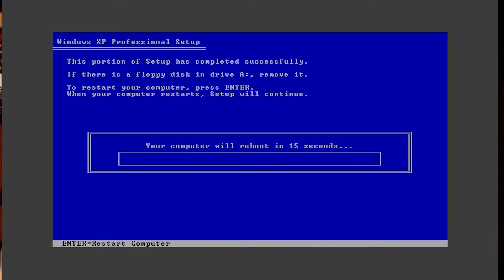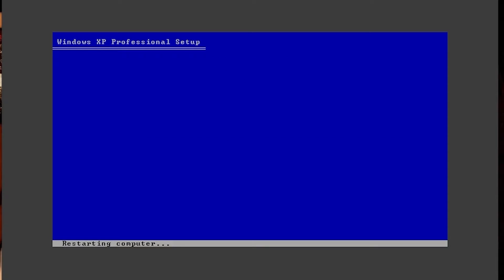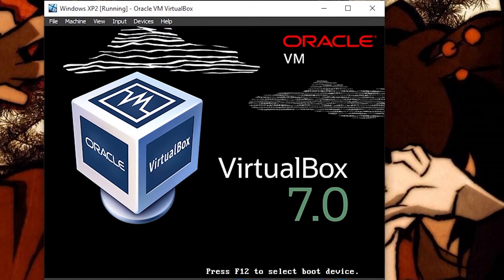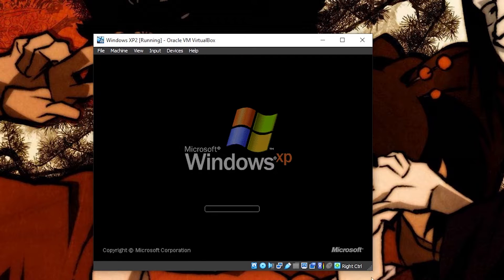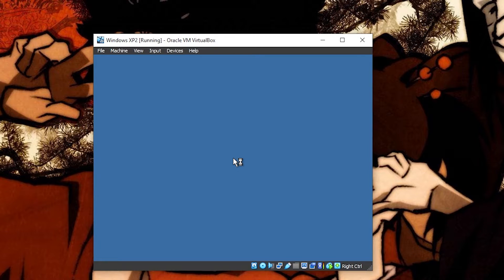It's going to say that the computer will reboot — this isn't your actual computer, this is just the virtual machine that's going to be rebooting. After the timer is up it's just going to restart the virtual machine, and then you're actually doing the Windows XP setup itself. Don't press any key here — you want it to actually boot into XP. Once you see the XP loading screen you're pretty much on the right path.